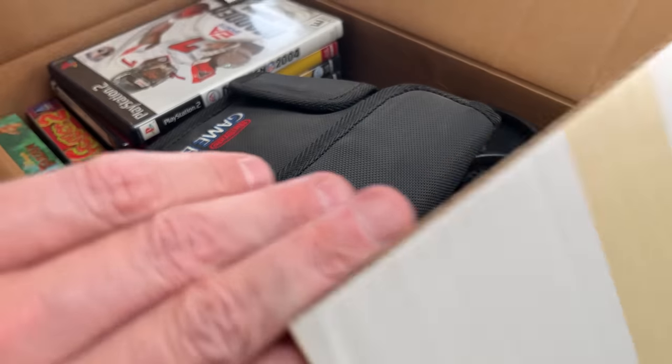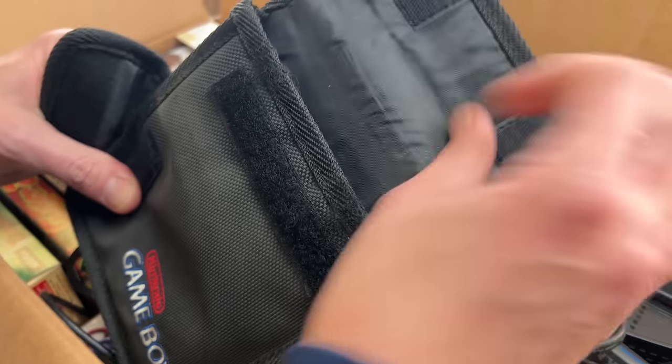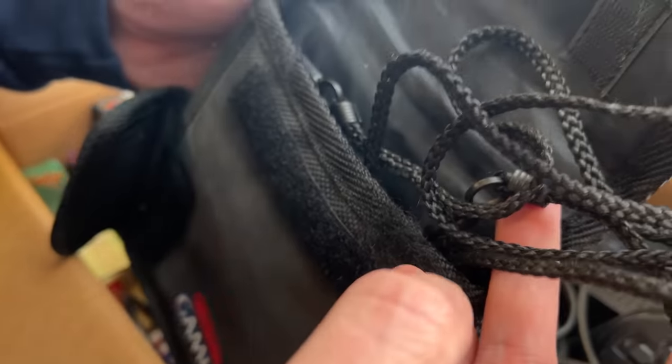Right on the top is a Game Boy carrying case. Look at it! The Game Boy actually slides in down here. I always thought it was going to come in up here, but this is a smaller pouch just for putting some games in. Plus, it's got the lanyard so you can wear it.